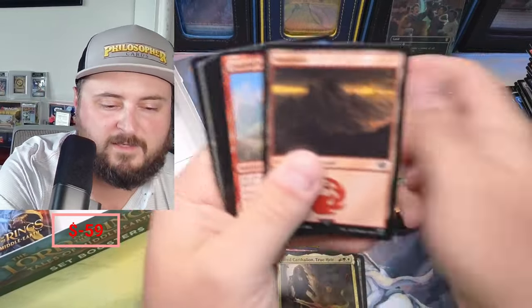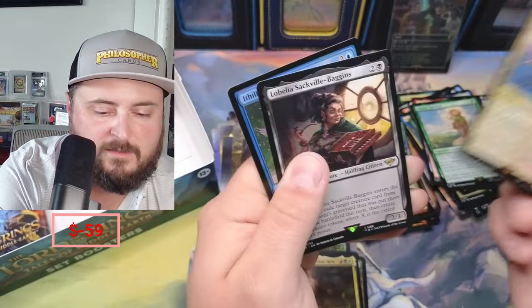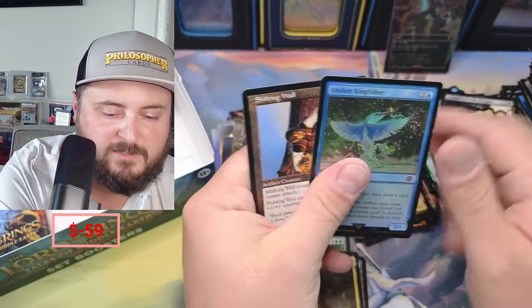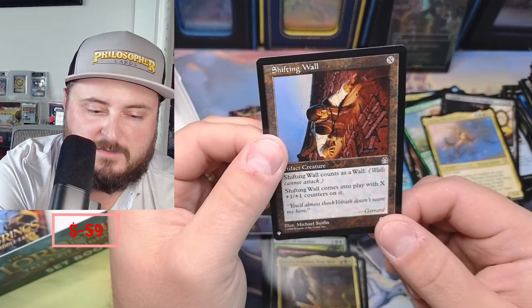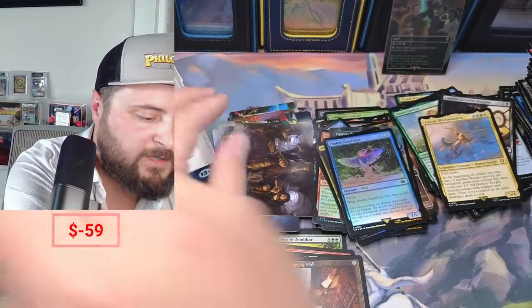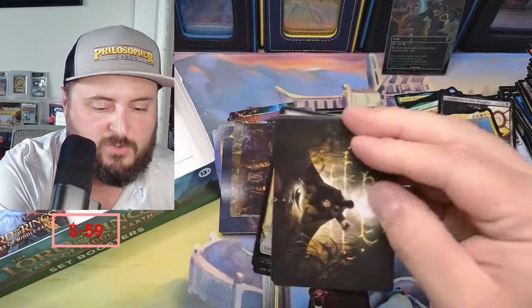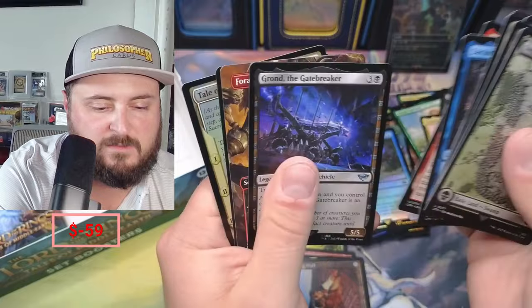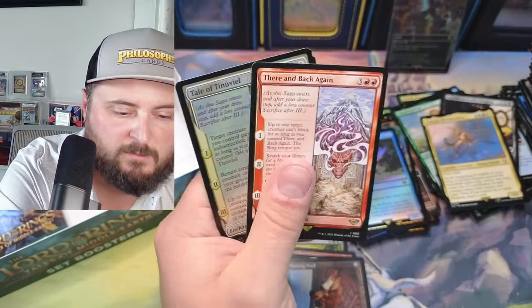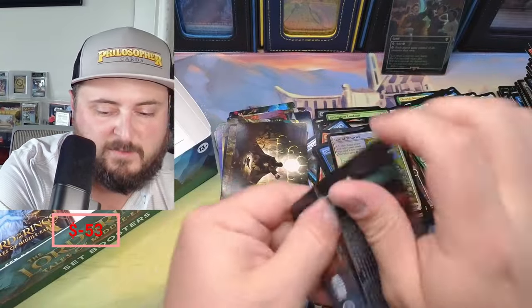Banish, Morgul, Boromir, Aowin, Fish, and a Shifting Wall — counts as a Wall, comes into play with X one-one counters on it — pretty fun. Pretty fun coming on a Stronghold. Grand Foray, There and Back Again. Guys, we have three packs left to make some magic happen.